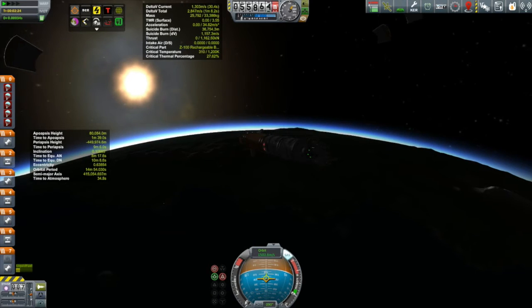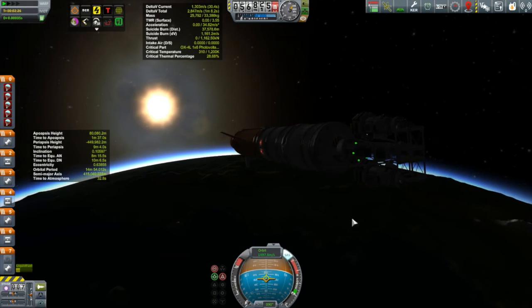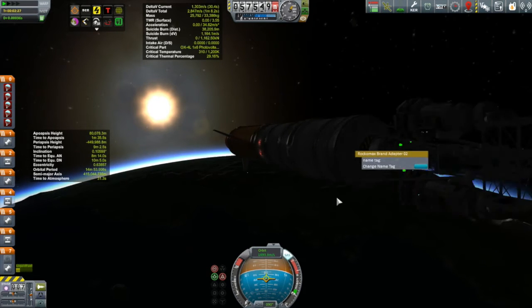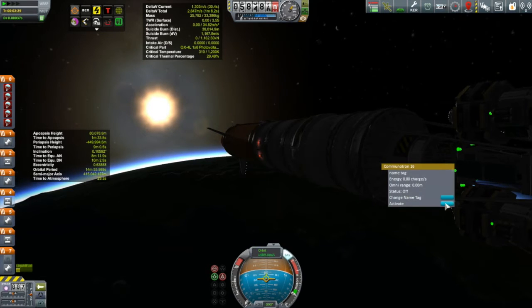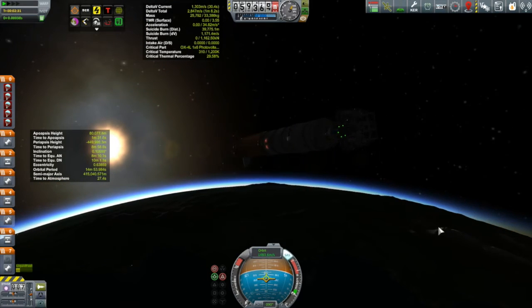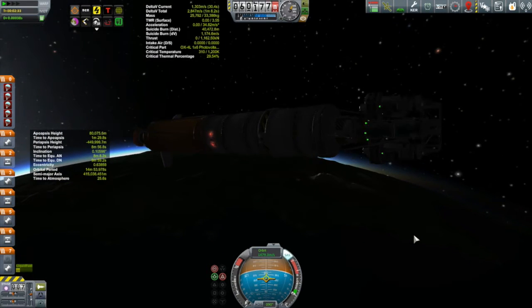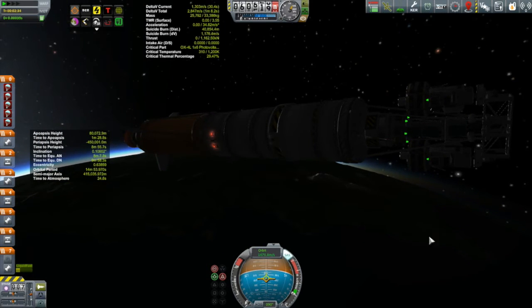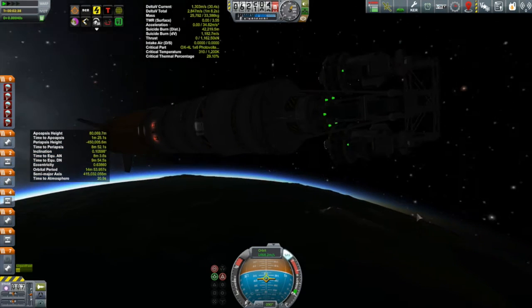We'll take a look at the payload in just a second. First, I need to find a Communitron antenna — so that I will remain in contact with mission control once Kerbal Space Center drops below the horizon. Let's get up to where the payload is. I should have put more lights on here — anyway, there's this tower with two satellites.